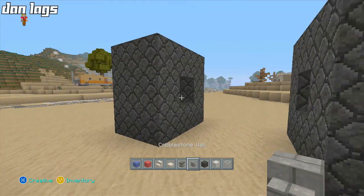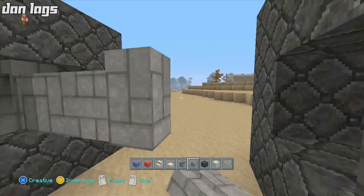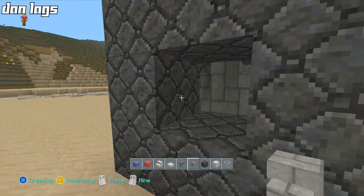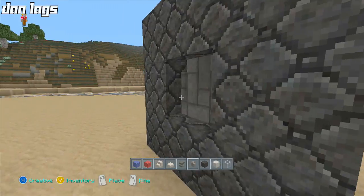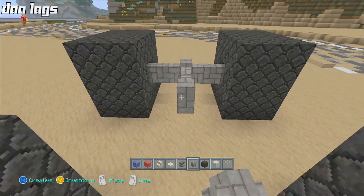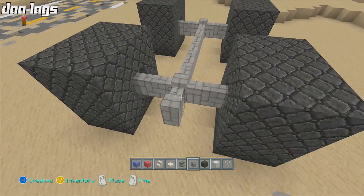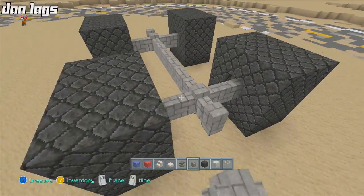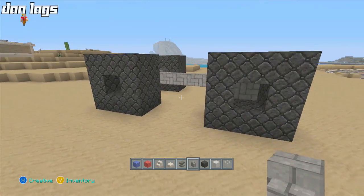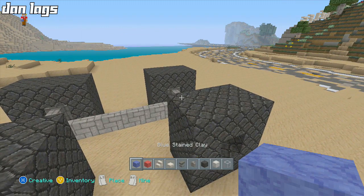Get out some cobblestone walls and connect them all across. Don't go all the way in — leave one block on each side because we're going to add something there. This is just going to be like the little axle of the underneath of the thing, running across through here and connecting. Add one more on each side over here, and that's going to give you the bottom base of the vehicle.